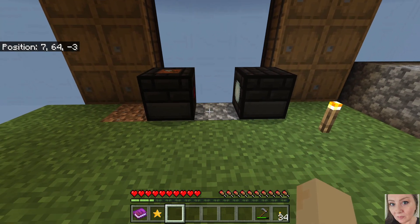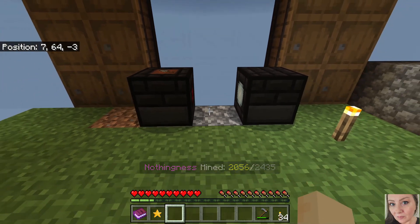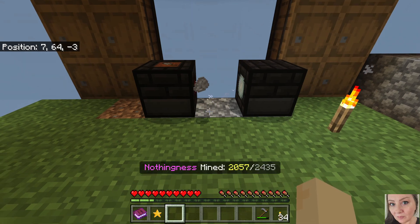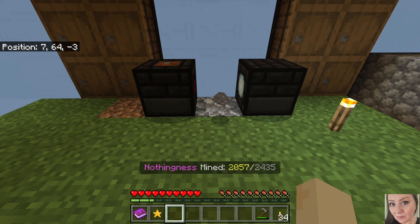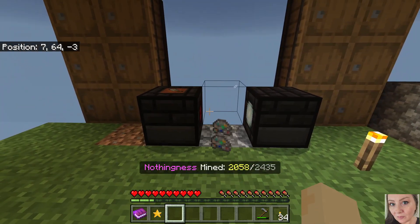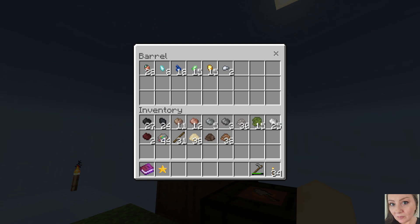My goal is to get enough iron to get a hopper under here. I would like to set this up so it's not just spitting stuff out everywhere - maybe where this cobblestone block is, try to put a hopper in there and then a double chest possibly.